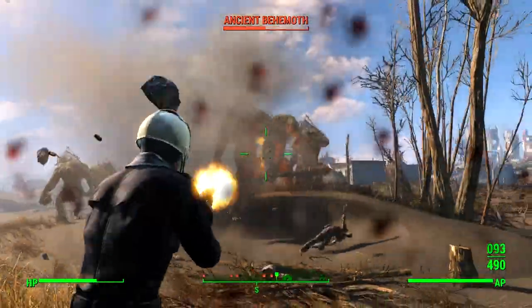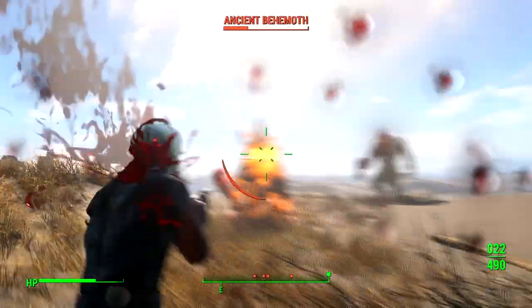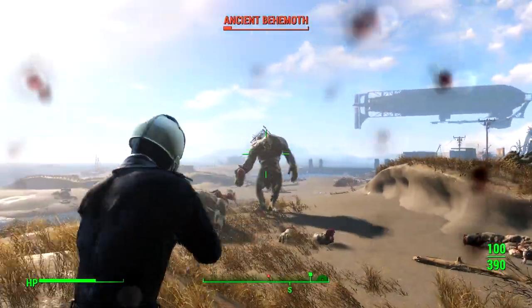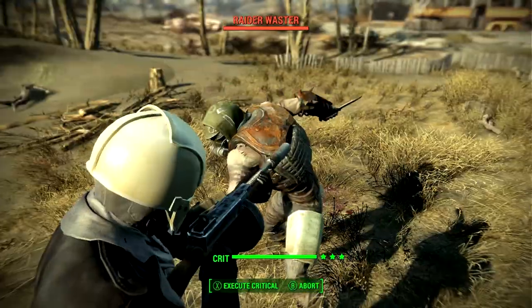I haven't even mentioned the Bloody Mess perk or the fact that it's got a silencer on yet. Sneak attacks do double damage, so that's 392 damage a second as long as you're hidden. This gun is hilarious. The only drawback is that it makes the game too easy in my opinion. Obviously there are ways to do even more damage, but I'll save those for the build guide.